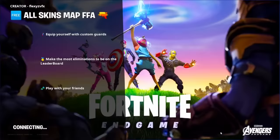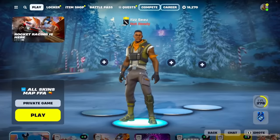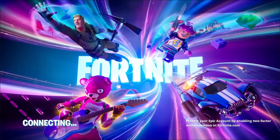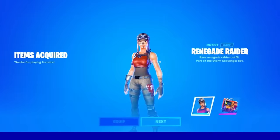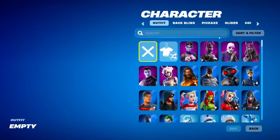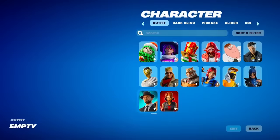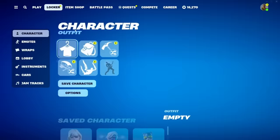As soon as you've sent that off, return back to the lobby. Once in the lobby you should have a default skin just like me. If so, go ahead and restart your game. I'm loading up my phone right now — logging in — here is the moment of truth. It worked, I just got the Renegade Raider skin! No — unfortunately, if I go across to my locker, select Skins and select Recent, as you can see the Renegade Raider is not here.